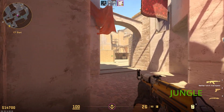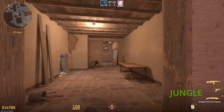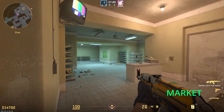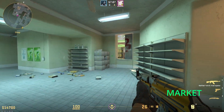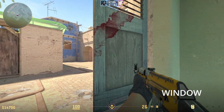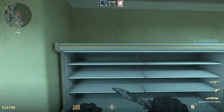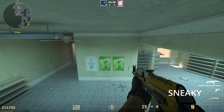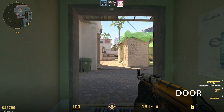CT is washed onto A here. Going back through the hole takes you to Market. And this is Window, or Market Window, whichever one you prefer. And up here is Sneaky — people hide up here sometimes to check your corners. And this is Door.